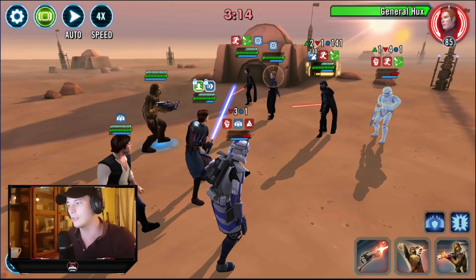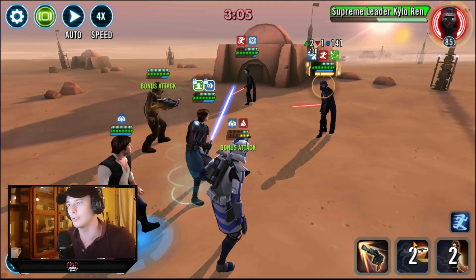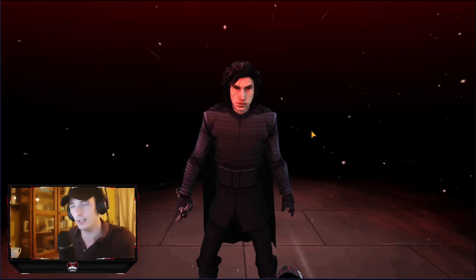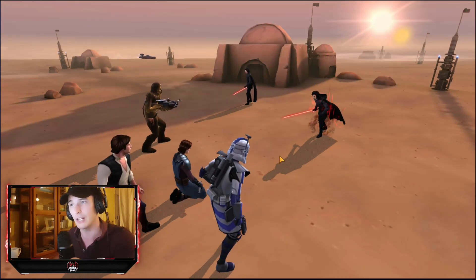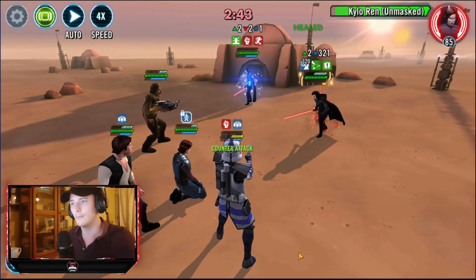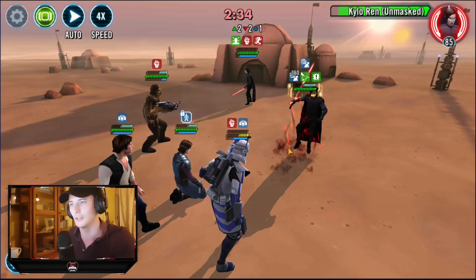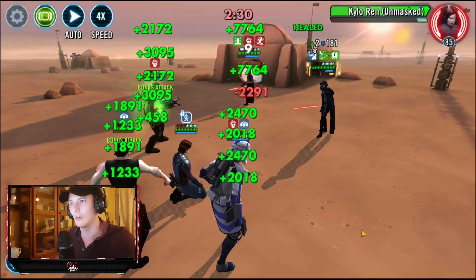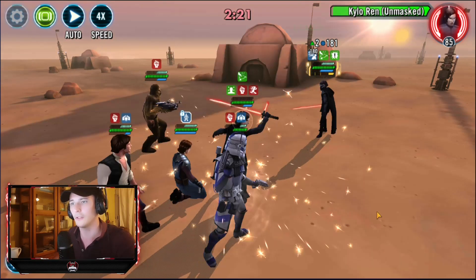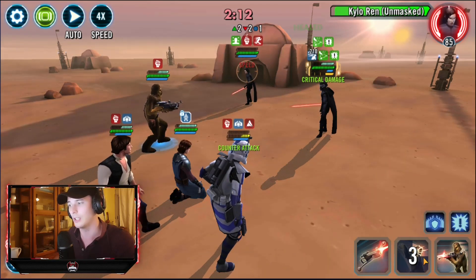He doesn't actually need anything. Let's go ahead and see if we can stun Hux — completely take him out, that works as well. Then focus down on Stormtrooper, and then on to Kylo next. We want to try and drag out his health as much as possible. Chewie should survive, and Fives will definitely survive because GAS is protecting him. Let's call Chewie in to assist. There comes the stun — we're still standing. Let's go ahead and clear those buffs. Kylo will repass the advantage, but thanks to our good modding we're looking good anyway. We really need to have GAS standing to take on Kylo Ren.